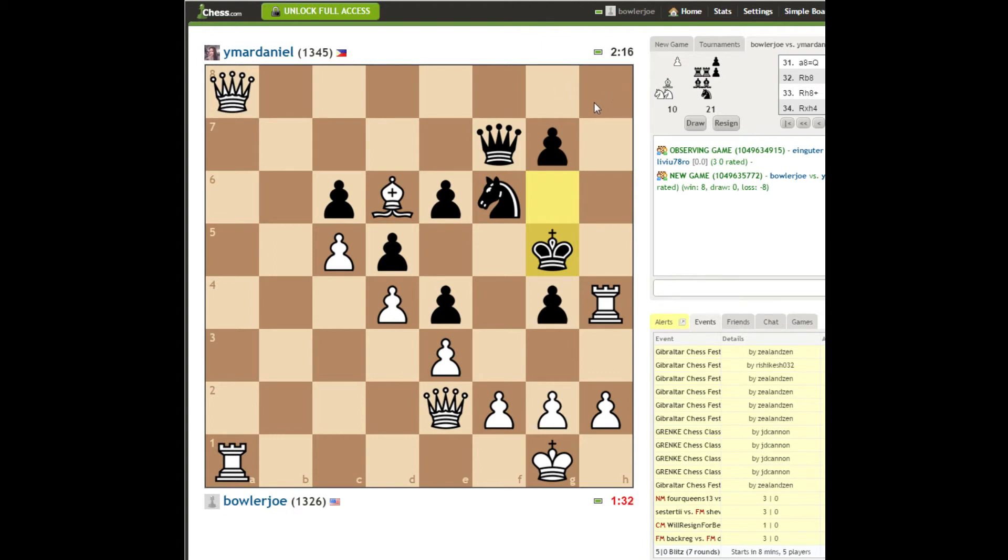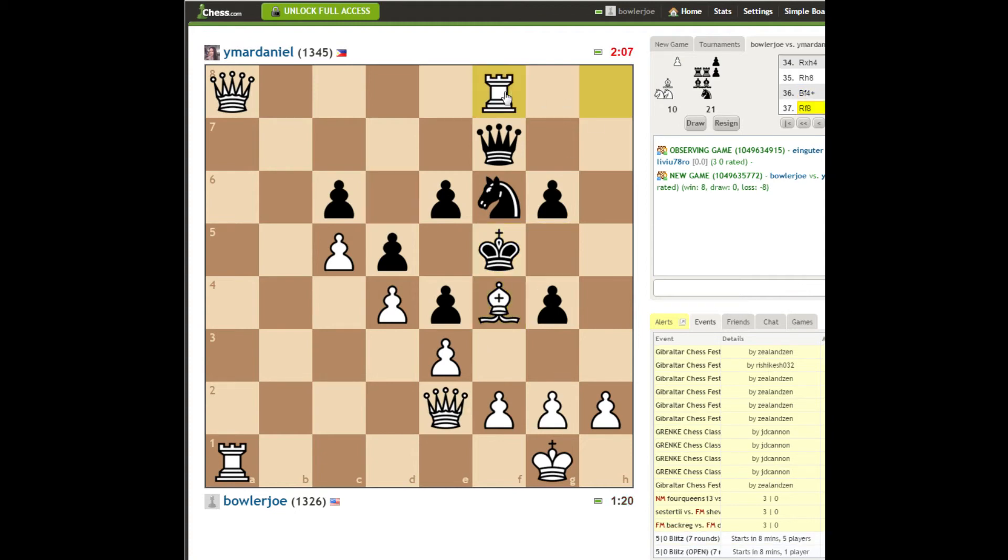Queen? Queen h8? I don't know what that does. Let's just back my rook up. Wouldn't mind playing bishop f4 to kick the king. And now this looks better. Since the knight is pinned, hit it with the bishop. And that should just win a knight. Hopefully he'll be resigning soon — this is looking pretty good.